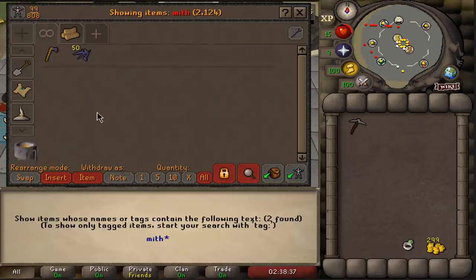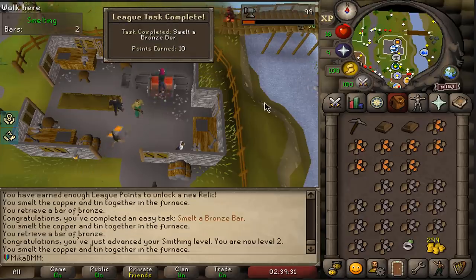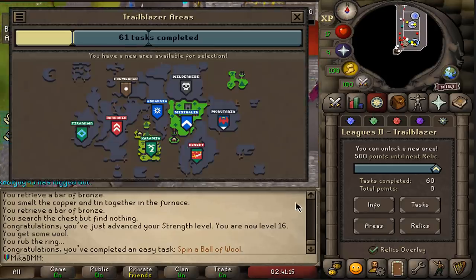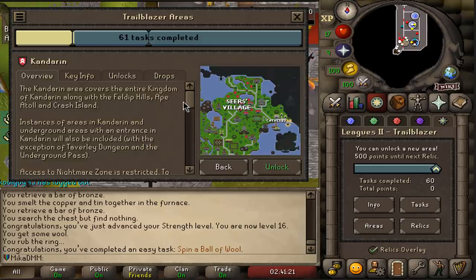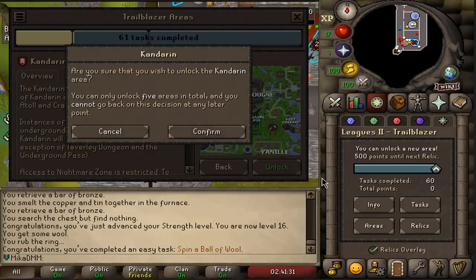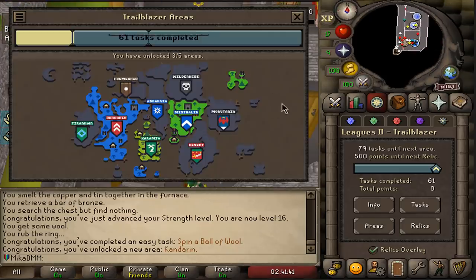Apparently one of the tasks was to equip a mithril item — task completed. We need one more... there it is, smelt a bronze bar. I'll finish the full inventory, might as well since I'm here. And here we have it, we spin a ball of wool. We have done everything we needed to unlock a new area, and I'm very decided that Kandarin is going to be my first unlock. The place has so much to offer. Let's click Unlock and Confirm. Kandarin — look at the map. Look how cool this animation is. Kandarin unlocked! Wonderful.